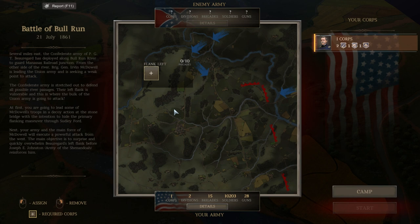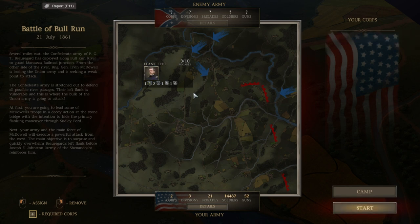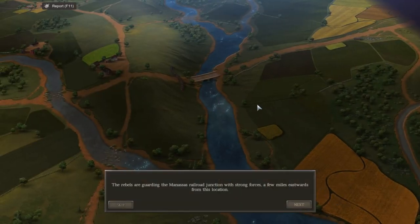First, you're going to lead some of McDowell's troops in a decoy action at the Stone Bridge, with the intention to hide the primary flank maneuver through Sudley Ford. Next, your army and the main force of McDowell will launch a powerful attack from the west. The main objective is to surprise and quickly overwhelm Beauregard's left flank before Joseph E. Johnston's Army of the Shenandoah reinforces him. Bull Run was one of the initial uses of railroads in the Civil War. The rebels are guarding Manassas Railroad Junction with a strong force a few miles eastward.